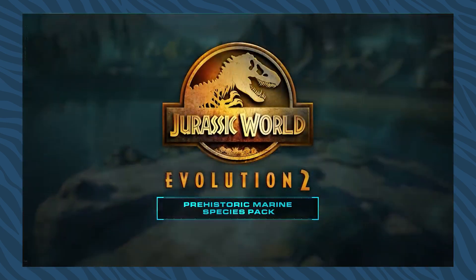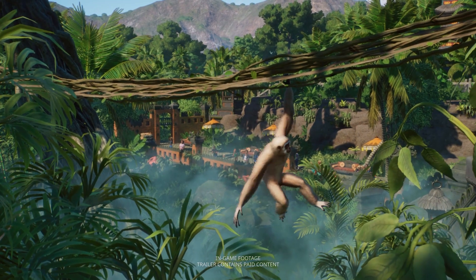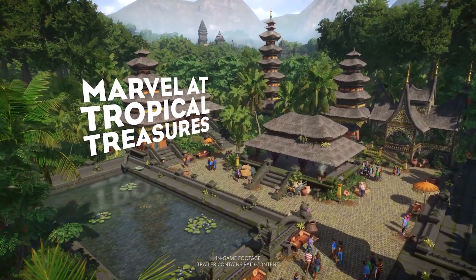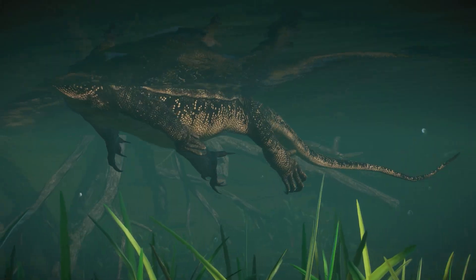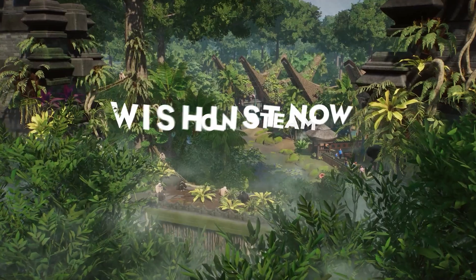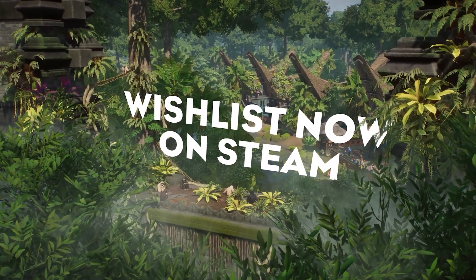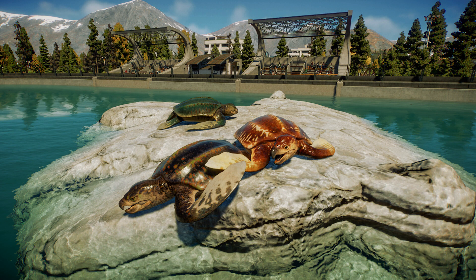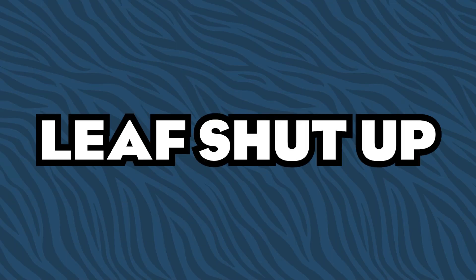Now let's bring in Planet Zoo, because how could I not? This could possibly mean they're testing the waters with fully aquatic animals for Planet Zoo, or maybe they're just having fun with this mechanic already in Jurassic World Evolution 2. But the fact that they set up their character designers to create an Archelon makes me hopeful that maybe we could get sea turtles or something like a fly river turtle in Planet Zoo — though I'm not holding my breath on it.